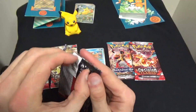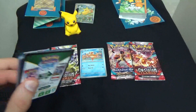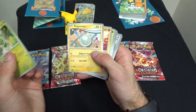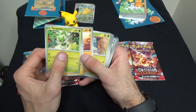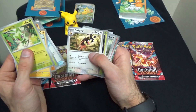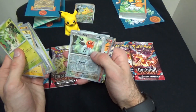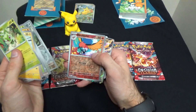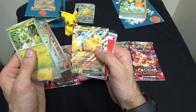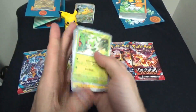Next up is Paldea Evolved — this one opened a lot more easily. Here we have another cute little Sprigatito, Magnemite, Knackley, Nimble, a Delivery Drone Item Card, Ferragiraffe, Spidops, a Reverse Fletchling, a Reverse Fletchender which evolves from Fletchling, and a Shiny Holographic Pikachu EX — that is awesome. And another Basic Fire Energy.